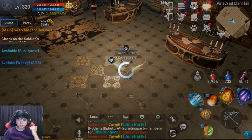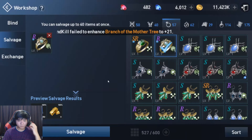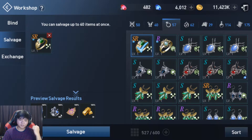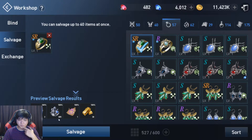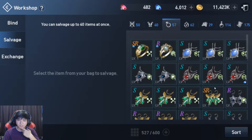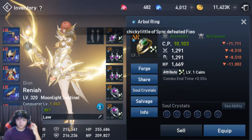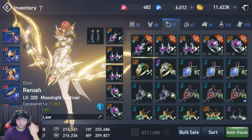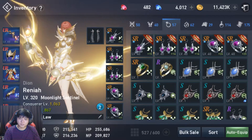Accessory scraps you get, again, from salvaging. SR accessory gives you a specific accessory RIP recipe. I'm not sure if it's worth it to make these SR. For now, let's just salvage them. There are no other ways to get beads — you can buy them from the shop, but that's going to cost you. So this is the free-to-play way.